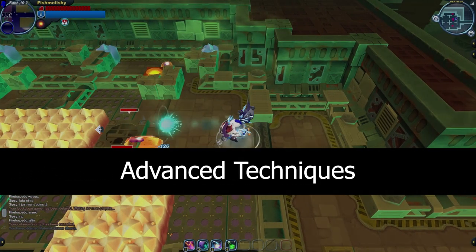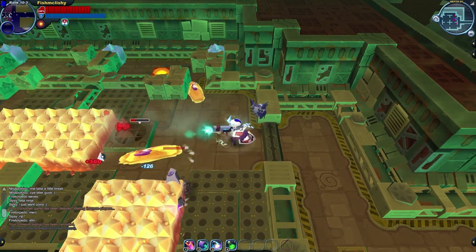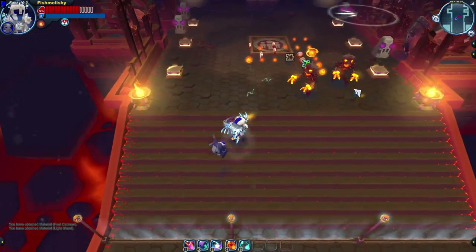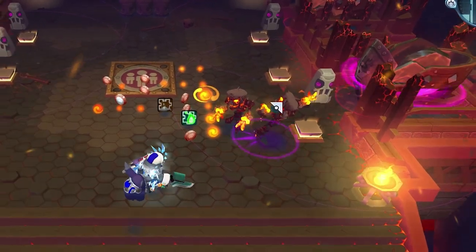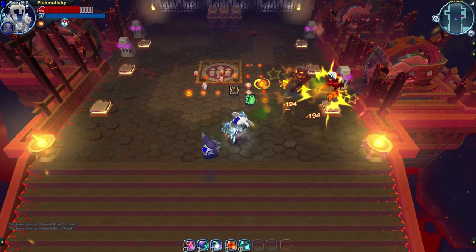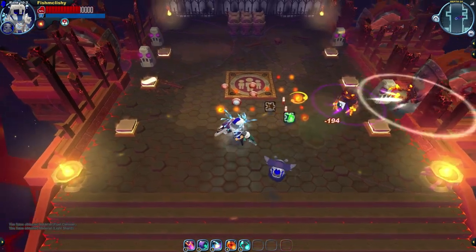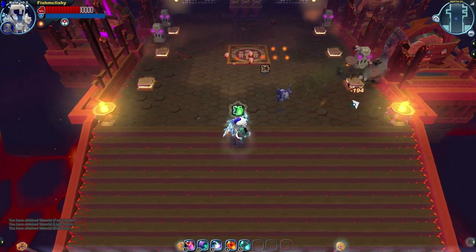Blasters are very straightforward guns, so there isn't much in the way of advanced techniques. As with most other guns, blaster shots have an area of effect at the bullet's impact. This AoE range is pretty good, which lets you optimize damage and get knockback on more enemies. Even with one shot, two slags can be pushed back if the aim is just right. Enemy manipulation plays a large part in Spiral Knights, so getting the most value from blaster knockback is crucial.